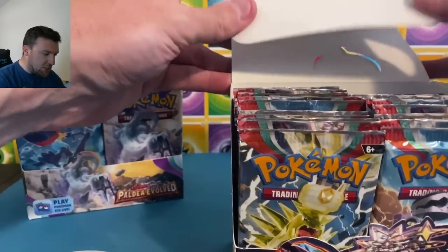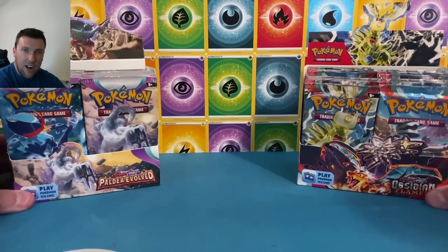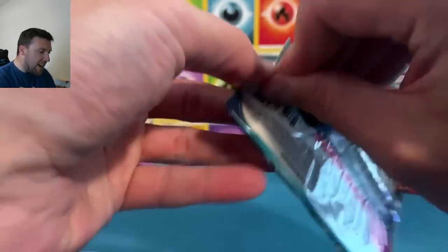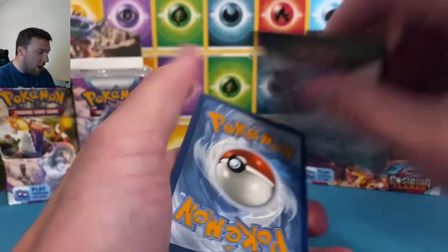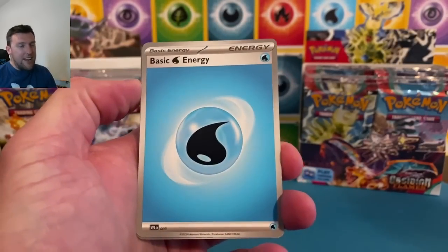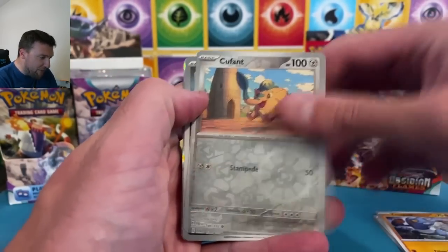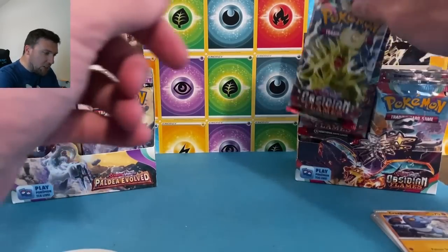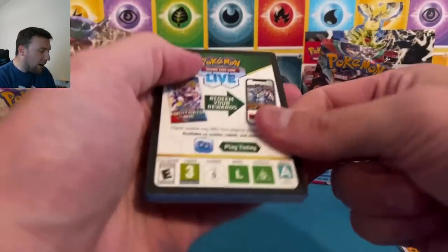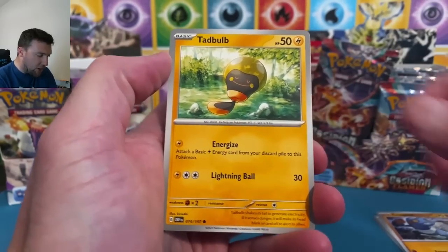Brings a tear to your eye — that is just beautiful. Here we go, Pal Day Evolved and Obsidian Flames in the arena. Kicking things off with Pal Day Evolved. We actually don't need the Iono from Pal Day Evolved, believe it or not. Out of our first pack there's a Copperajah and Hariyama. I had like six things I wanted to say right off the bat and panicked. I also jammed a card to the side of that first pack.